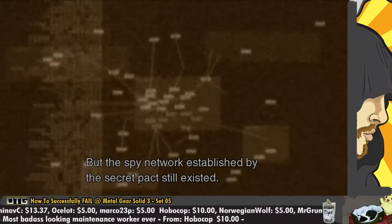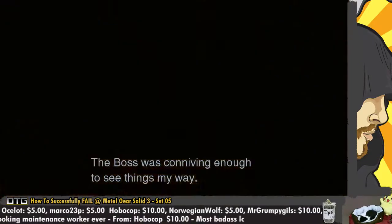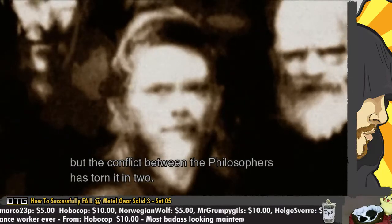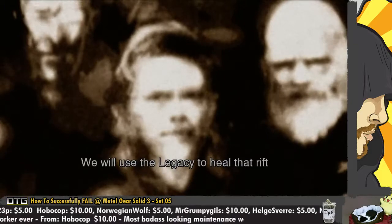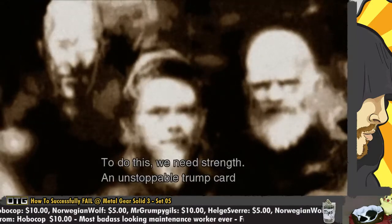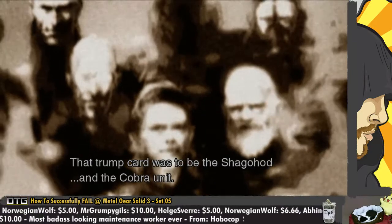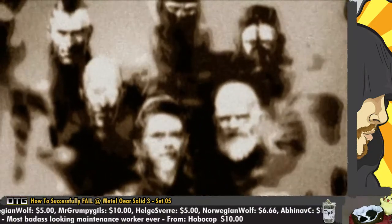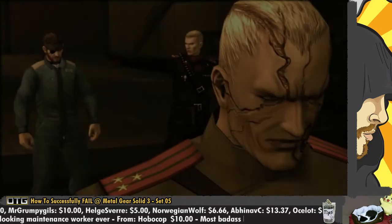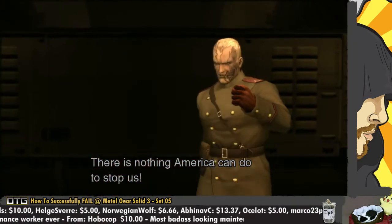My father was one of the men in charge of managing the Philosopher's Legacy. In the confusion after the war ended, he devised ingenious plots to ensure the Soviet Union would have total control. Money was divided and laundered through banks all over the world - Switzerland, Australia, and Hong Kong. This microfilm contains a record of all those transactions. I built this fortress of Groznygrad and Granin's research facility with this money, but that worthless fool Granin failed to produce results, and I was forced to turn to Sokolov and his invention, the Shagohod.